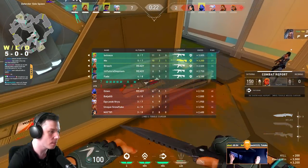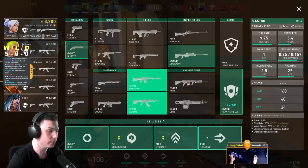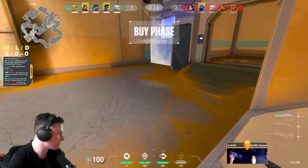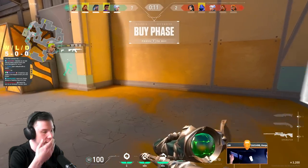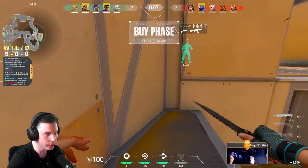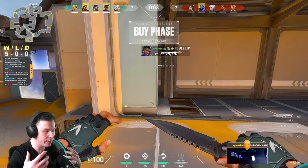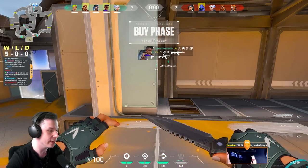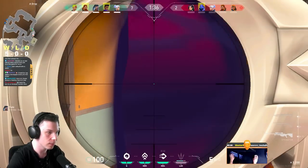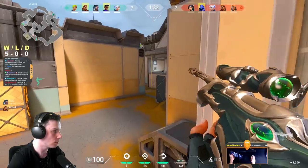As you already know, one of the primary weapons you need to master with Jett is the Operator. Players always ask how to become better with it. You can practice in the range, during competitive games, and through various trainings — the more you use it, the better you'll become. When using this weapon, remember that your movement, positioning, and crosshair placement are far more important than raw aim and reaction time. You need to connect your movement with your aim and become unpredictable with your peeks and positioning so that it is harder for enemies to counter you.